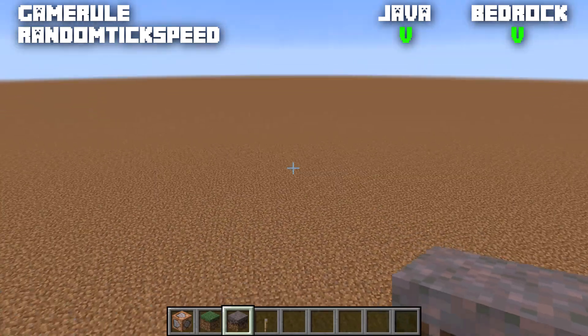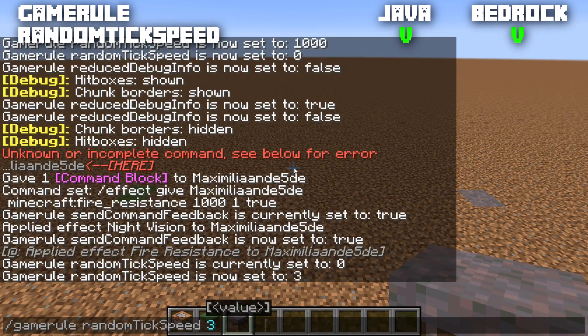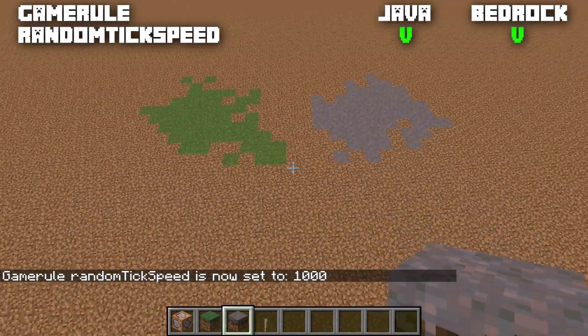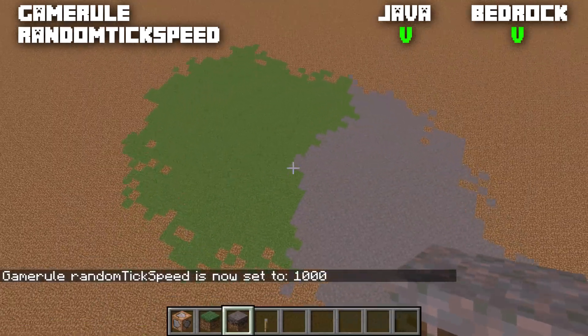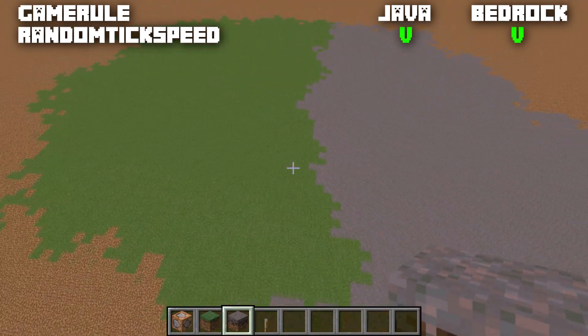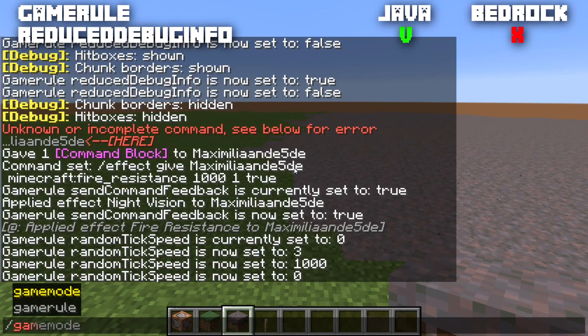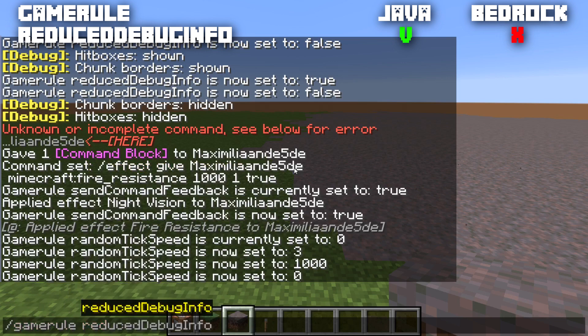The game rule randomTickSpeed is available for both Java and Bedrock. In Java it's normally set to 3; in Bedrock it's normally set to 1. This determines how fast things spread, grow, and decay — a higher value means faster growth and decay, lower means slower. Setting it to 1000 causes grass and mycelium to spread almost instantly. Setting it to zero stops spreading entirely.